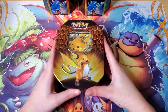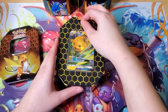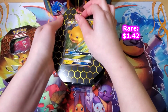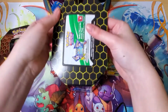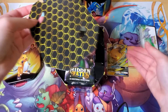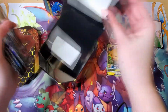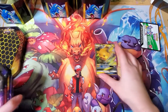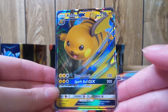This pack — wow, that's actually pretty cool, makes it so much easier without a scratch. There's the code card that I don't really care about. I believe it's four packs — I'll use the tin for storage. Of course we got the Raichu promo card here — pretty cool.